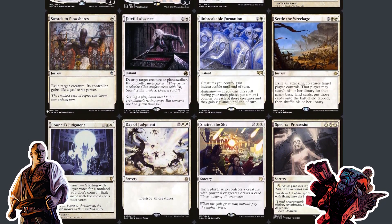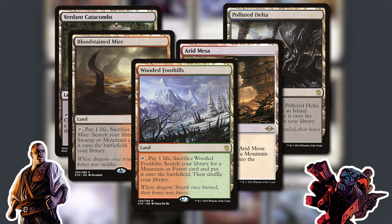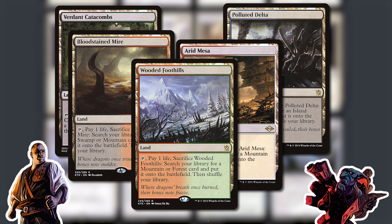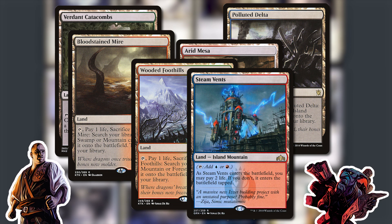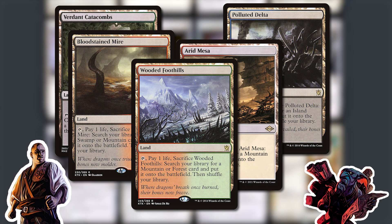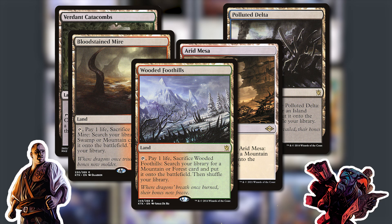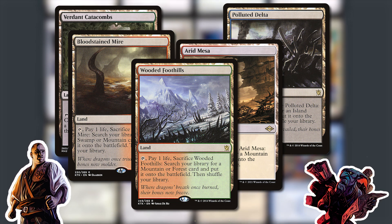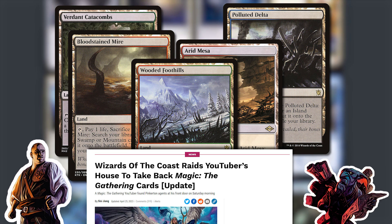First, let's talk about what's not in the cube — fetches and OG duals. Fetch lands is going to be the glaring one people question. When I first looked at doing this, I wanted to start with the Miser's Cube, add shocks and fetches, and fill out the rest. But 10 fetch lands is approximately $350 alone, and shocks come in at $15 to $25 each, so adding those put me at $1,100. Fetches didn't make it because that let us build the rest of the cube.